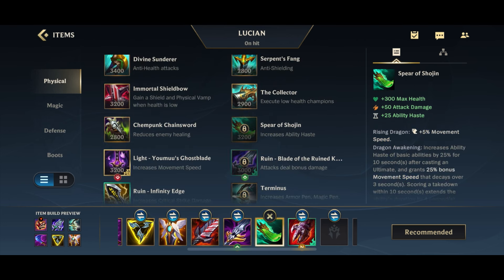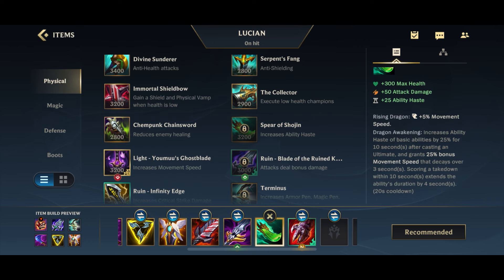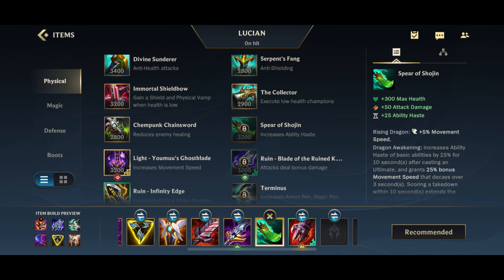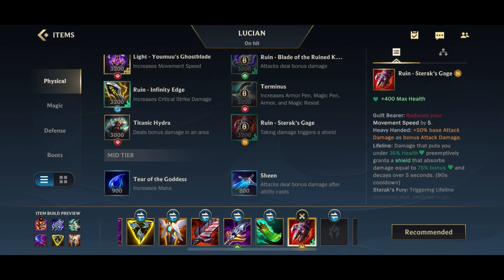For funky options, Spear of Shojin as a last or second-to-last item could work — it gives health for survivability, AD, and ability stats. After ulting you get movement speed and lower cooldowns, resetting on kill. Lucian in teamfights is supposed to chunk enemies out first before dashing in, and after ulting Spear of Shojin gives you all of those movement and cooldown benefits.